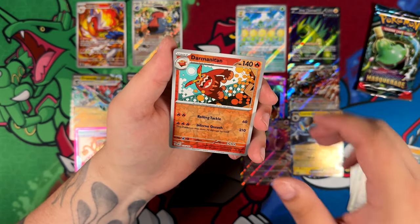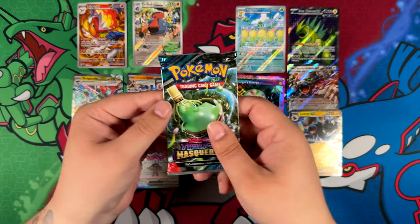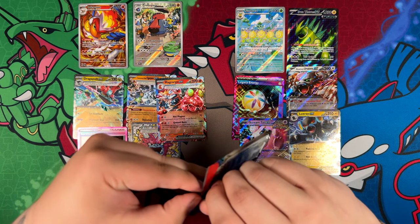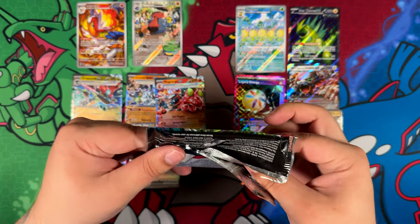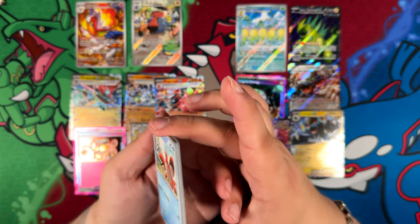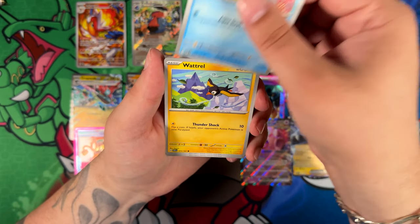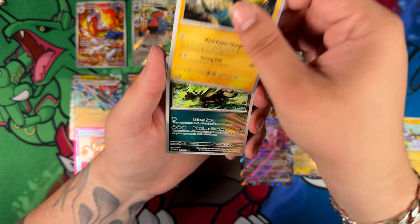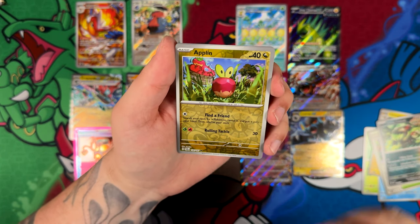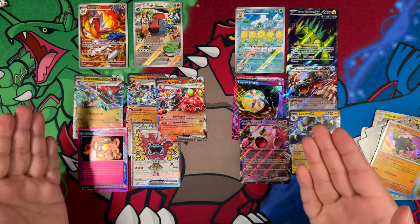We've got a Kieran, a Darmanitan, and a holographic Annamoris. We're down to the last pack and I'm losing hope that we'd get a special illustration rare. But we'll see — hopefully some last pack magic. Lift off the code card, lift off the energy, and let's see if there's anything in here. Corphish, Grookey, Finizen, Wattrell, Kilowattrell, Brute Bonnet, Applin, just a reverse, and a holographic. So — the first main set where I did not pull a special illustration rare.